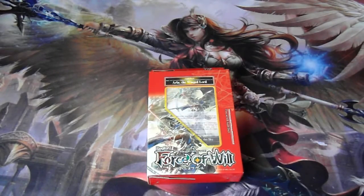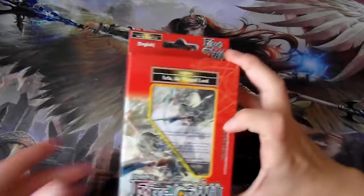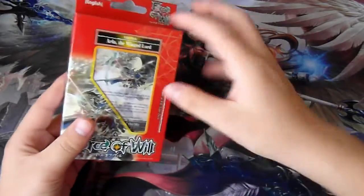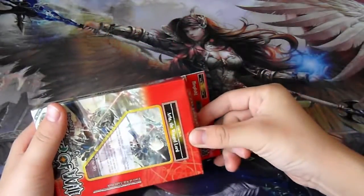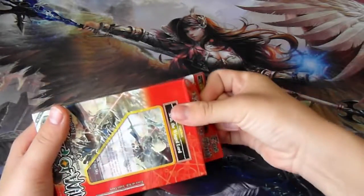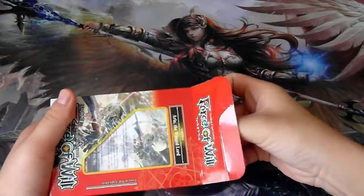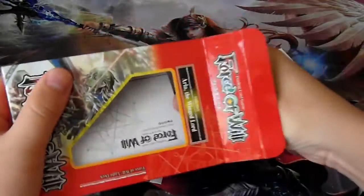Hey guys, Brad Lies here, and welcome to a Force of Will child deck unboxing. This will be the light deck — Isla the Winged Lord. I think this will be the most sought after box because of bows. Pretty good. So, let's open this up.